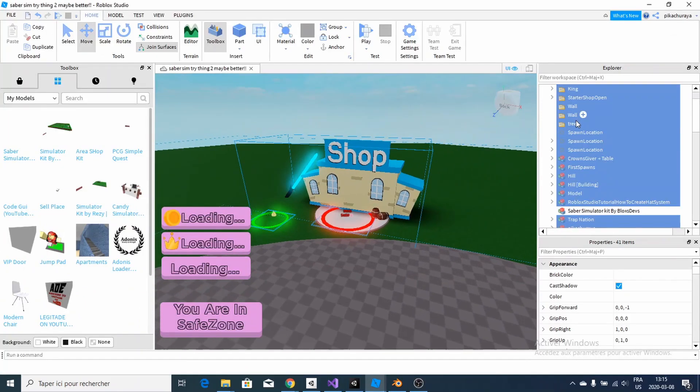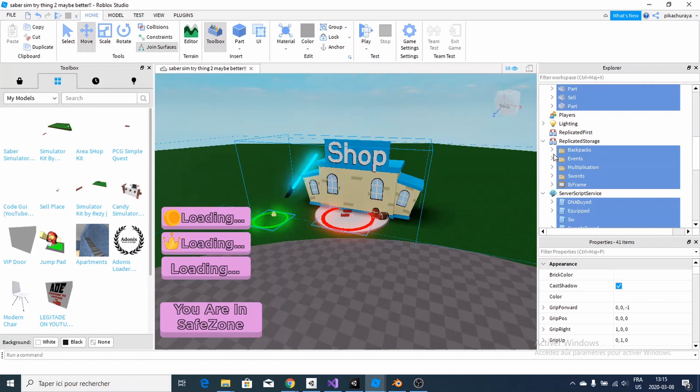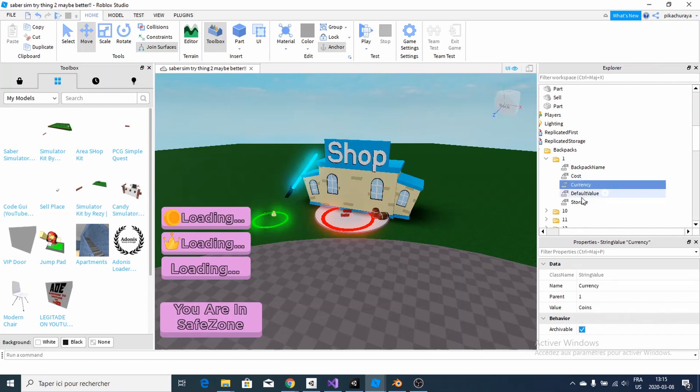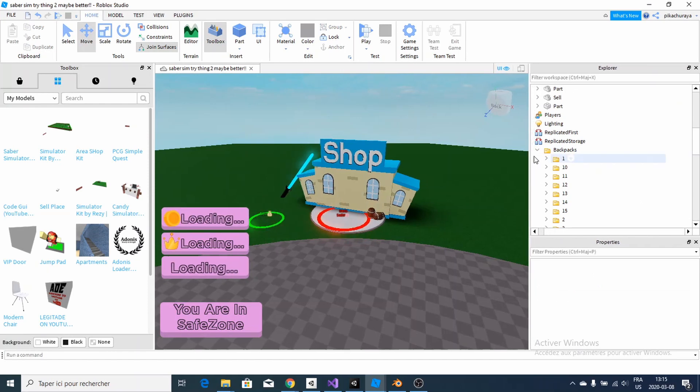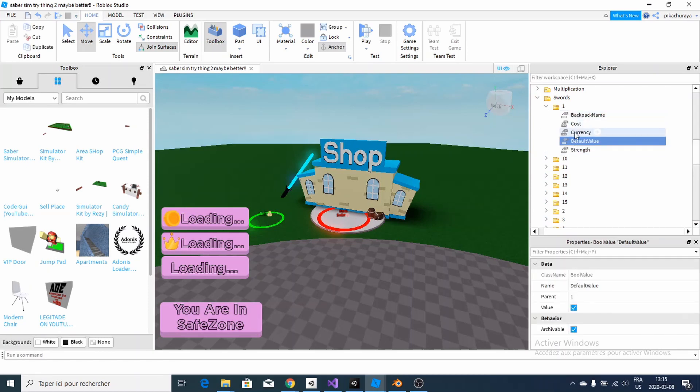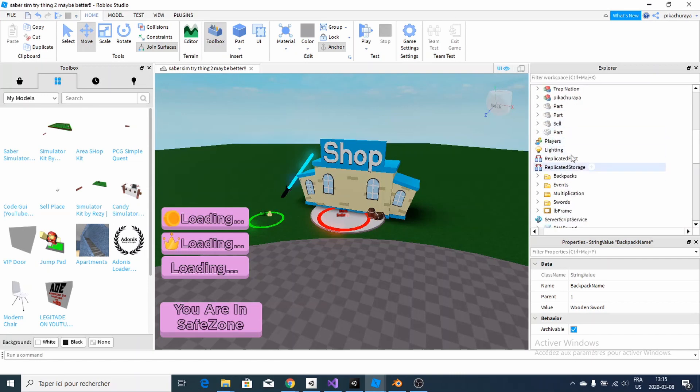To set it up, you're going to go over here. And here you're going to find each backpack, and you can set up the cost, the backpack name, the currency, the default value, and the storage. It's as simple as that for the backpacks. And it is as well as simple as that for the swords — go over here: strength, default value, currency, cost, backpack name. You can customize all that. It's super simple.